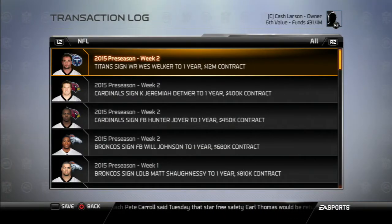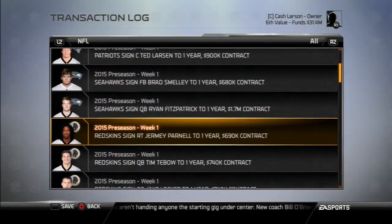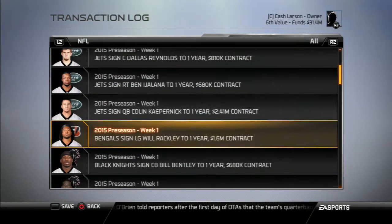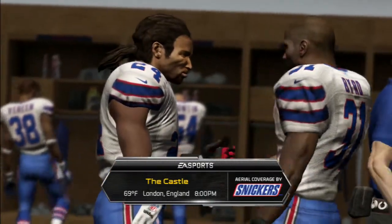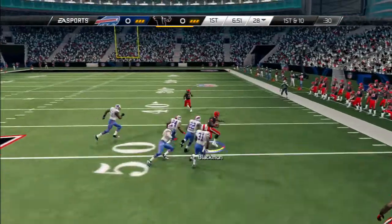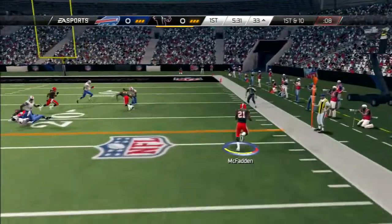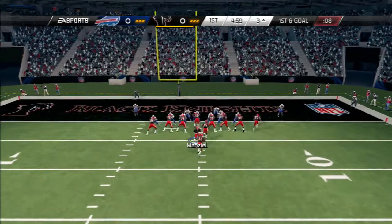On to week 2 of the preseason. Looking at the transactions so far: Tim Tebow, Jake Locker, Wes Walker signed with the Titans. Colin Kaepernick, who didn't sign with anybody the entire offseason, finally gets signed by the Jets on a one-year deal for just over a million dollars. Very interesting that the 49ers released him - I think he was rated like a 92. Something the AI seemed to think made him too expensive for the alternative.